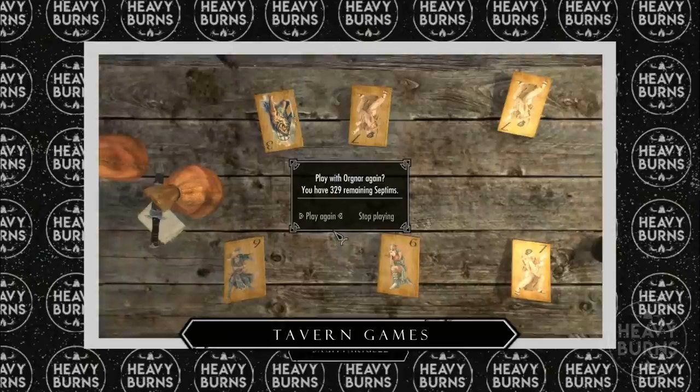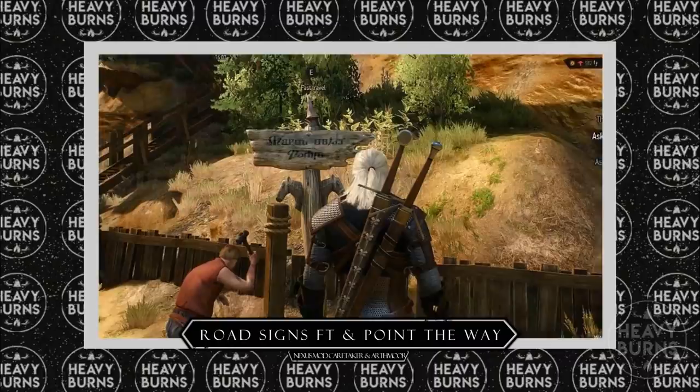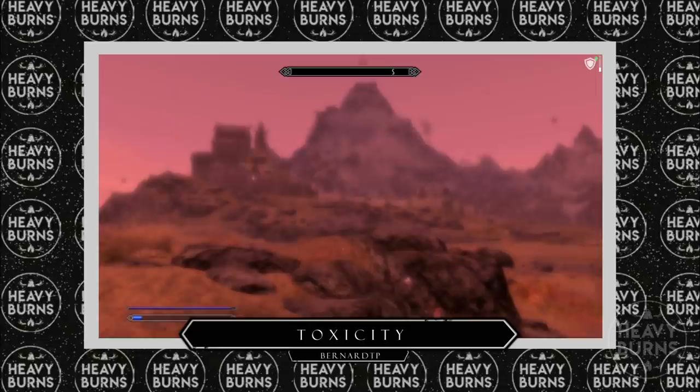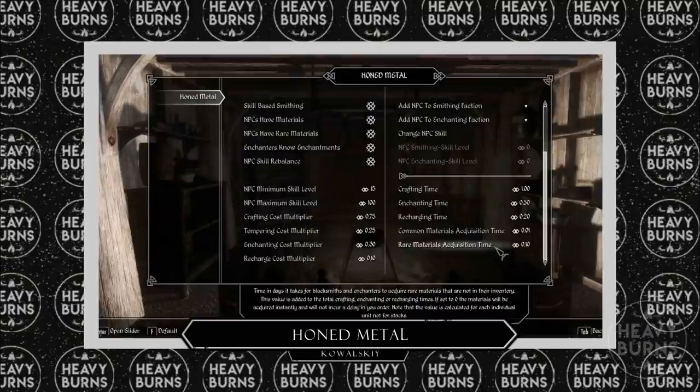Tavern Games to add some small mini-games to taverns and inns. Missives to add notice boards to each major hold containing contracts, quests, and general town notices. Road Signs to add fast travel points to road signs as found in The Witcher, and Point the Way to add more of them along the roads. Toxicity to add limits to potion use by adding a toxicity system along with potion overdose and hallucinations. Alternate Conversation Camera to add the Witcher-style dialogue camera. And finally, Honed Metal to allow you to commission weapons and armours to be crafted by blacksmiths across Skyrim in a Witcher 3-esque style.